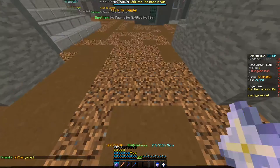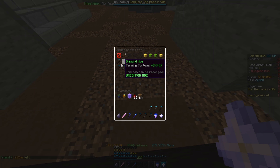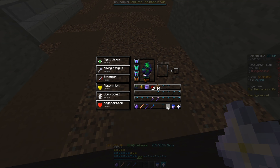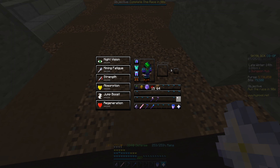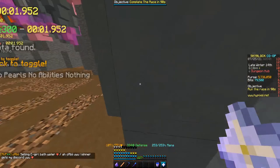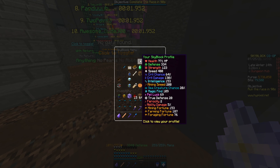Currently if we check our farming fortune we have 107. If I throw all of these hoes into my ender chest and whatever's left in my inventory — let me do this properly — okay, if we go ahead and check our stats right now there will be 187 farming fortune. So yeah, this thing works.